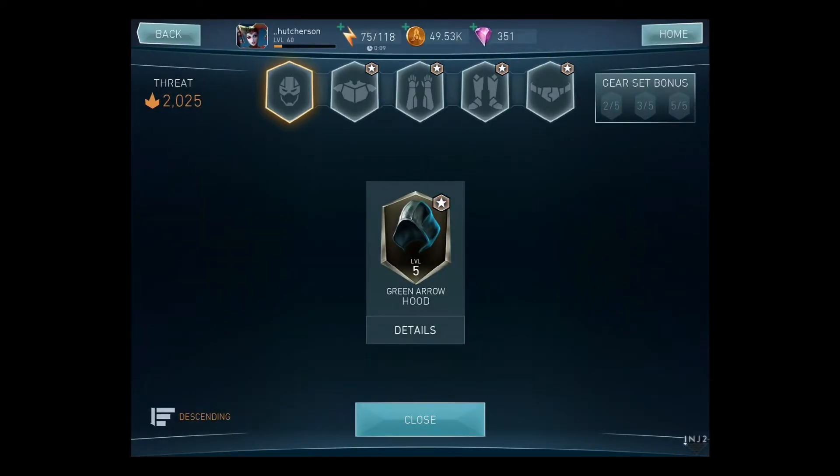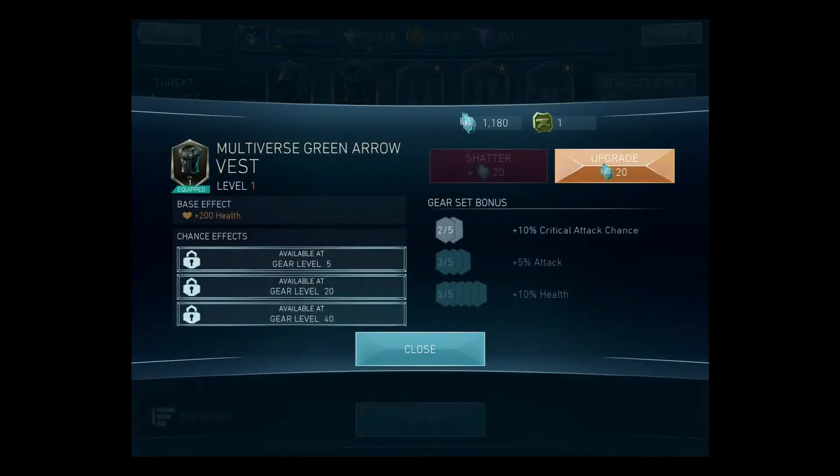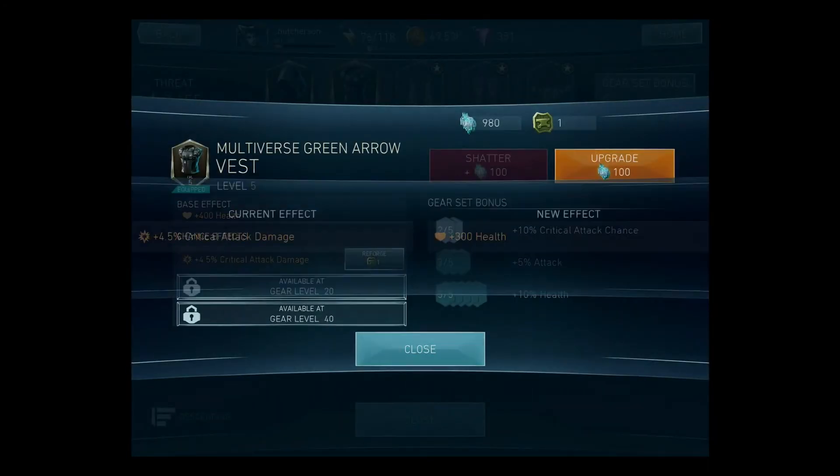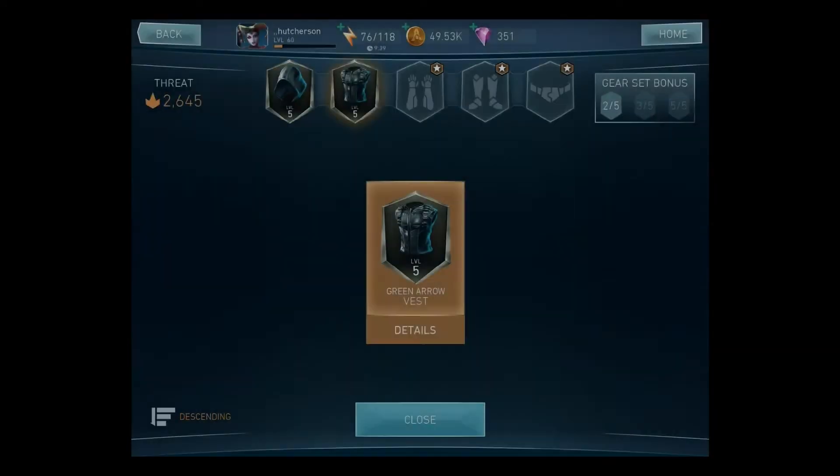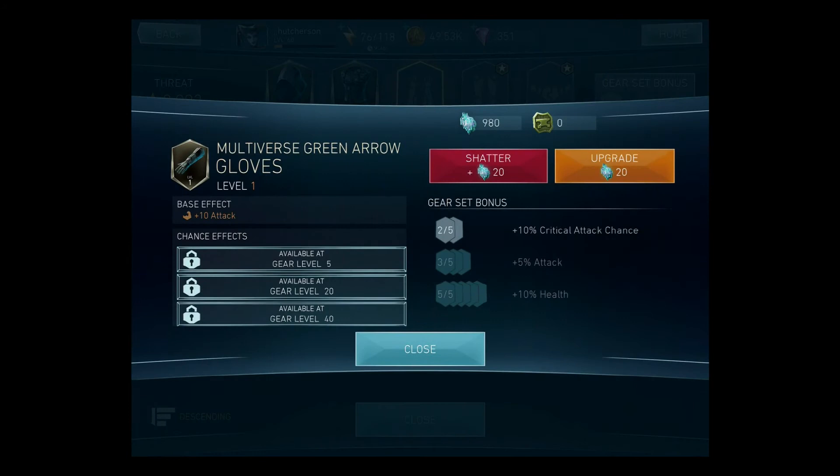I'm going to go all the way to number five on each piece because I've got enough shatters for it. Let's turn it on, get the next one and turn it on — that way I won't shatter it by accident. Only got one re-roll today. There he is, all the way to five. I got a good re-roll with the health there — that's going to boost him up. He's already at 2900 and I haven't even got this party started yet.